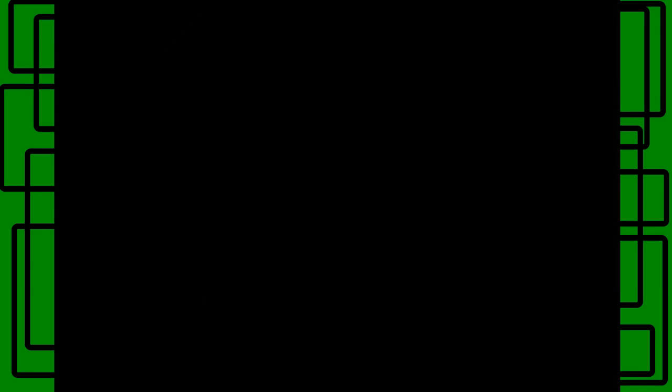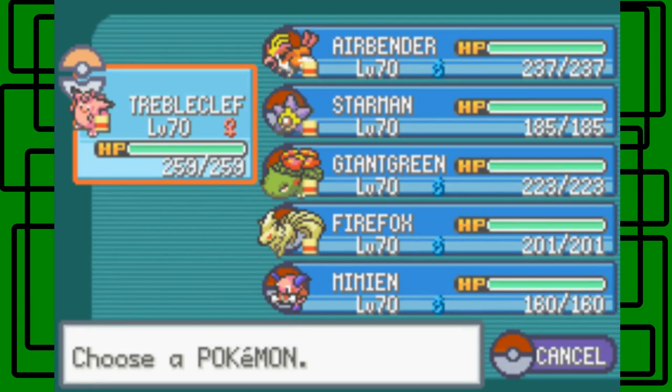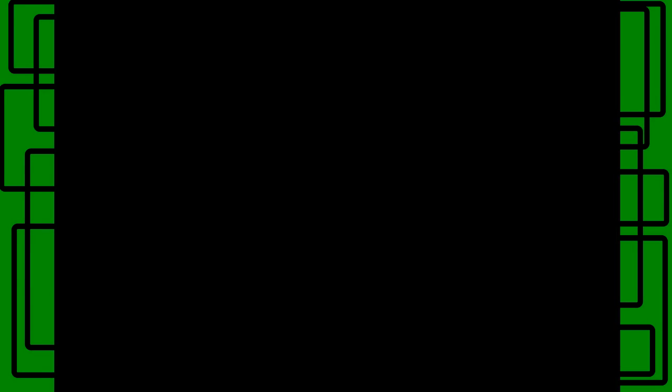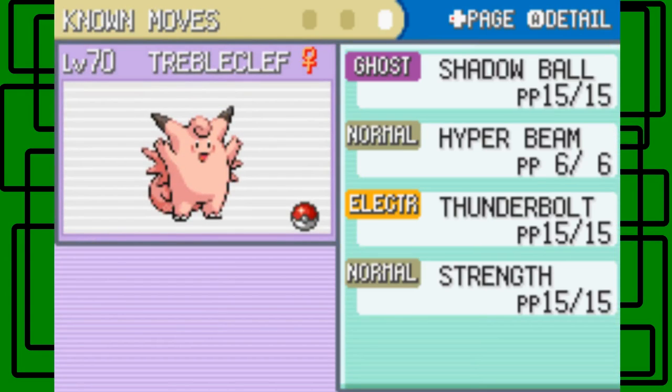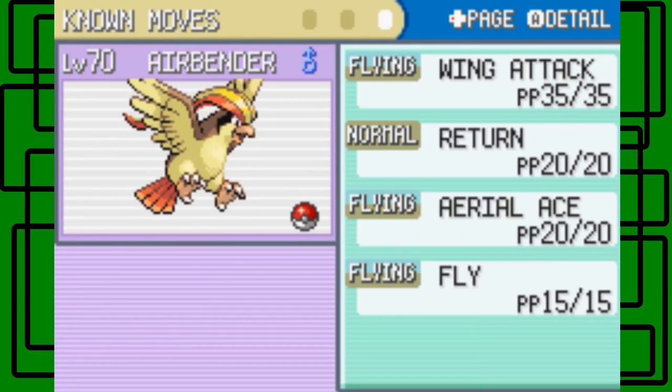Now we're going to rematch the Elite Four. I raised all my Pokemon up to level 70, so let's go through the moves. They're the same actually. Trouble Cuffer knows Slash, Hyper Beam, Thunderbolt, and Strength — same moveset.